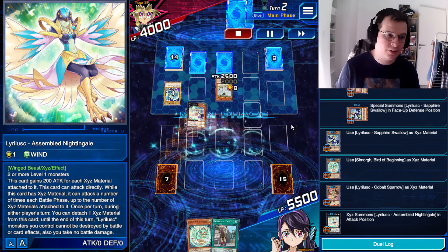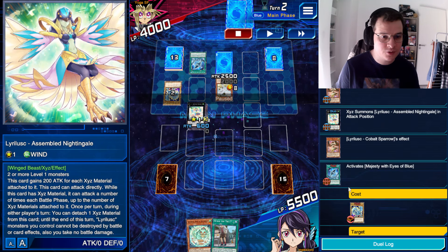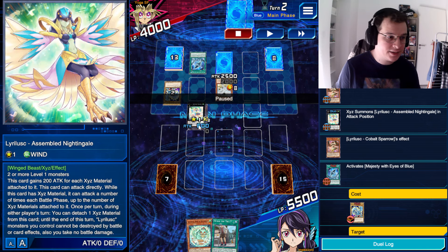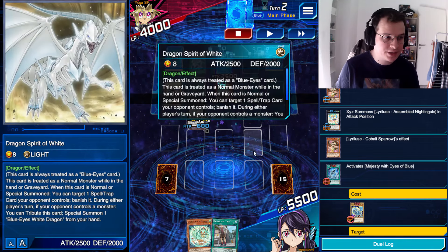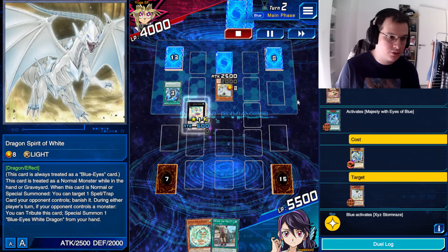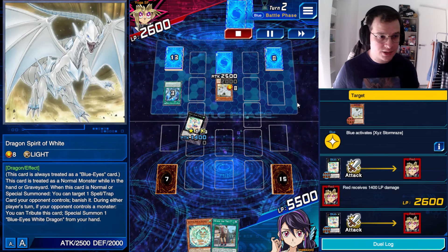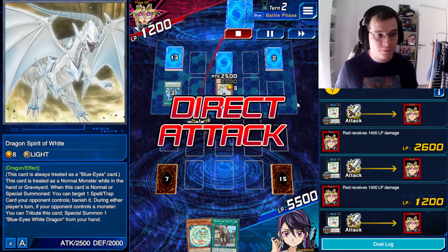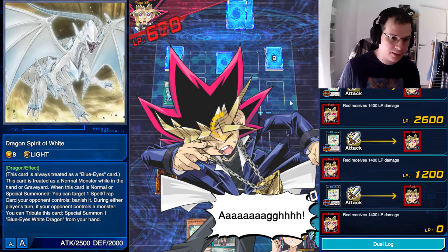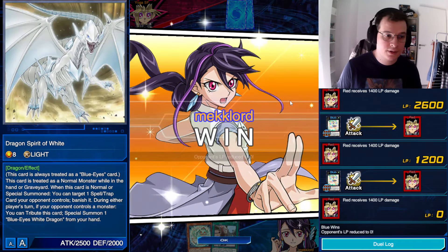That's a sweet animation — I forgot how it was in the anime when Blue summoned it. Anyway, they activate Majestic Fire of Blue in response to Cobalt Sparrow's pass-down effect, but they can already target the Assembled Nightingale. I have to target Dragon Spirit of Light instead. They activate XE Stormraise to boost the Nightingale to 1400 attack — BAM! It can attack twice — BAM! And a third time for lethal — BAM! And that's how you win the game with Liralusk. That's what you get for playing Blue Eyes and not knowing what newer cards do.